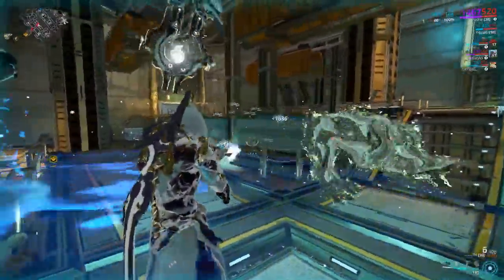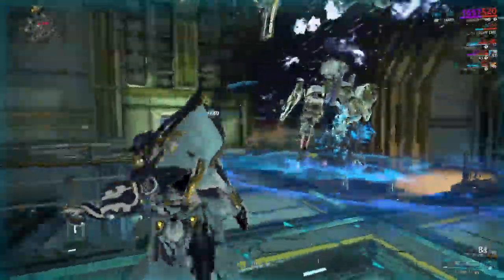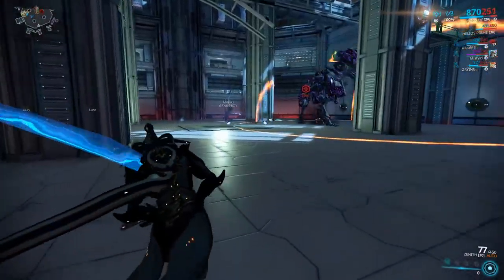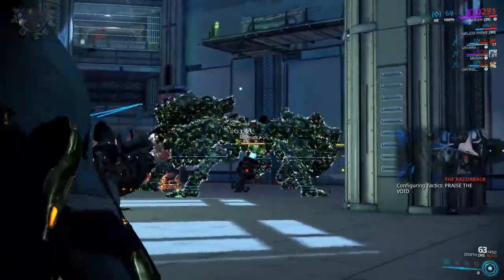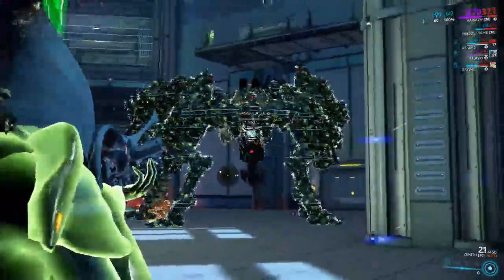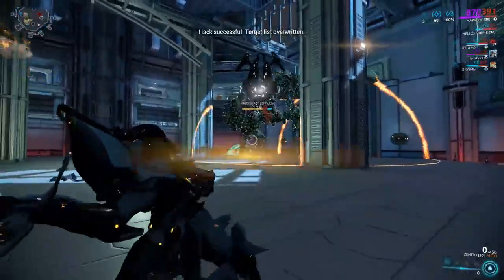They also take quite a beating to actually take them down. Let's just go to the Razorback — and there he is. Taking them down is actually pretty easy to do. As you can see, the Bursa there takes the shield off, then you can damage it until it stands back up, because it has a shield on it and you can do zero damage to these things.